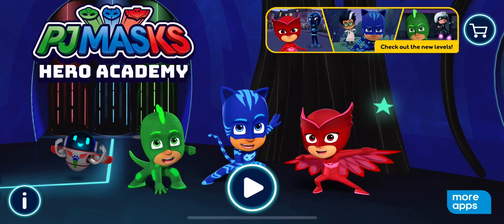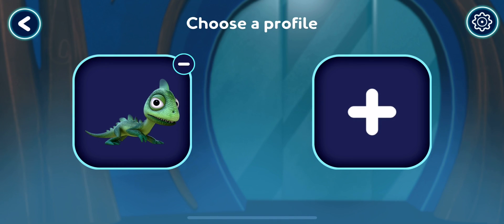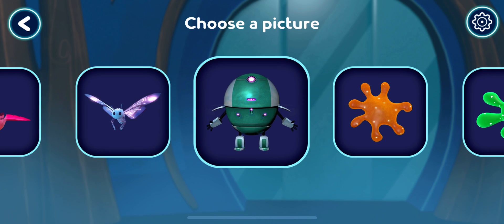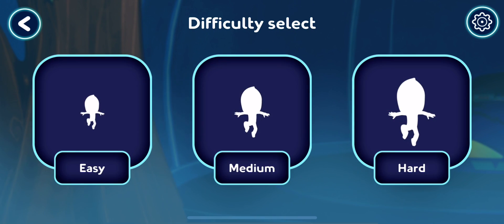PJ Masks. Welcome to the Hero Academy. Tap the play button to start. Who wants to play? Tap your picture or pick an awesome one. Tap a button to choose your picture. How difficult would you like the game? Easy?